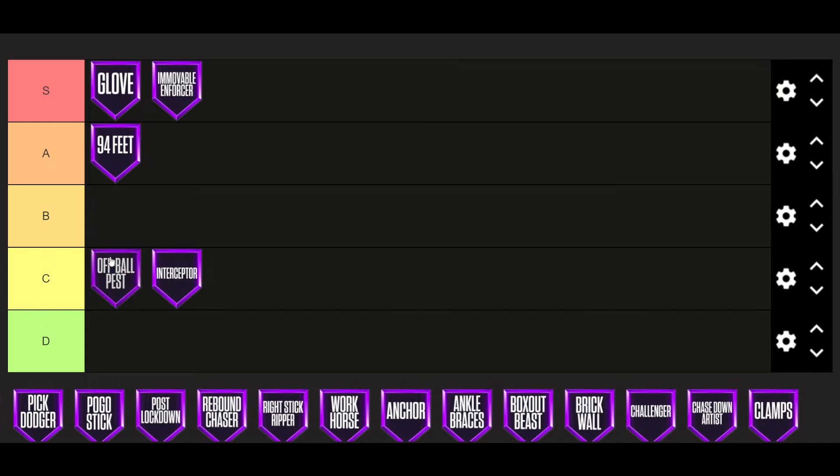Next, we got Off Ball Pest. Off Ball Pest is also going to go in C-tier. Especially if you're playing somebody who knows how to use the off-the-ball badges like Slippery and Spot Finder, the passing lanes are awful, so you really have to play to not reach. The only time I think Off Ball Pest is useful right now is on the slip, but most big men don't even really get it that high. On the slip, Off Ball Pest is really good.